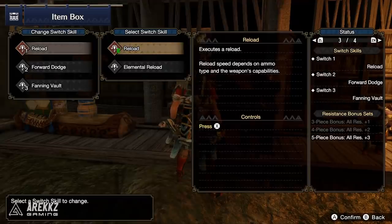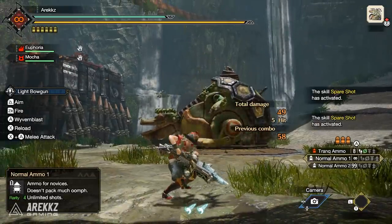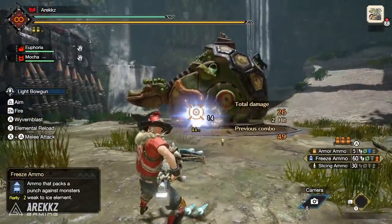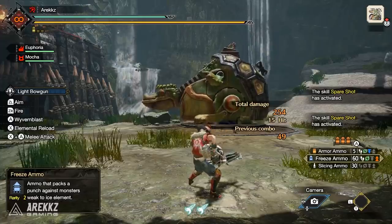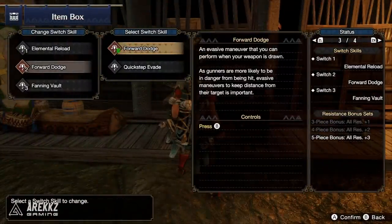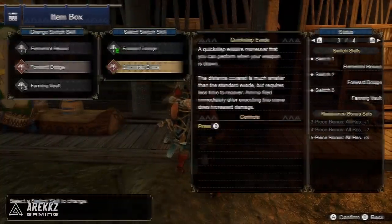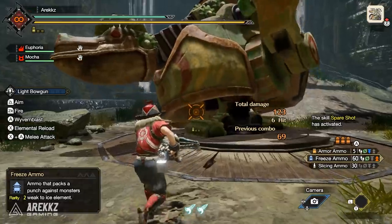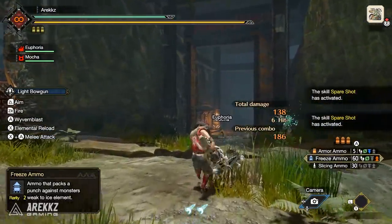For the Light Bowgun, by default in slot number one you have your Reload — standard behavior, reload time varies depending on the ammo. But there is a new Elemental Reload for Elemental Bullets. It's a slightly slower reload, but it drastically increases the damage output of Elemental Shots. In your second slot, you either have the Forward Dodge — your standard Light Bowgun roll — or the Quick Step Evade, which has a shorter distance but quicker recovery time. If you fire your bullets straight off the back of the Quick Step Evade, it actually increases their damage slightly, useful for close-range fighting.